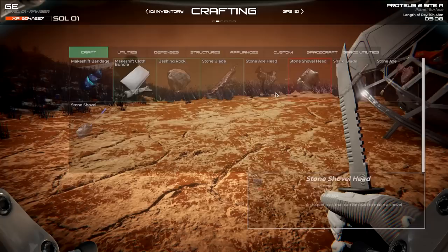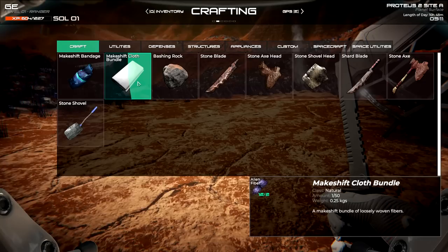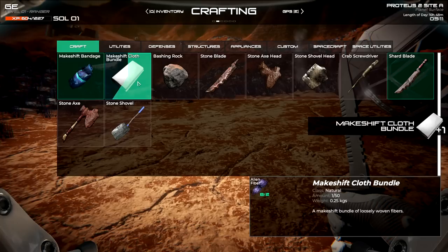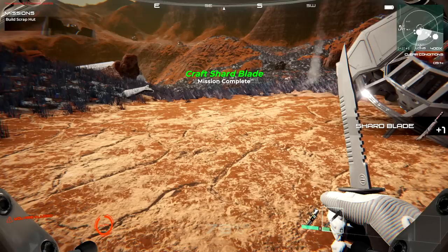Let's go back to crafting. Stone - that's a sharp blade. I need this to make that, gotcha. Then we need to make ourselves bundles. We need a lot of this stuff - just craft it if you can, especially early on. That's pretty much your mainstay. We need to make a sharp blade - this will be our defense.